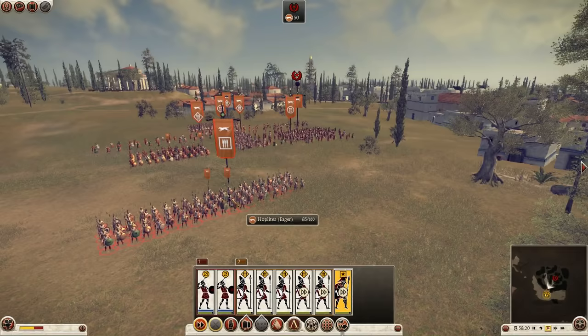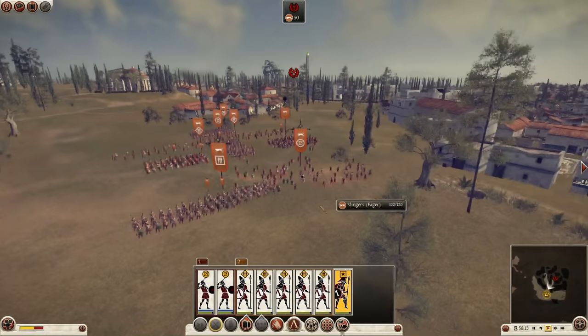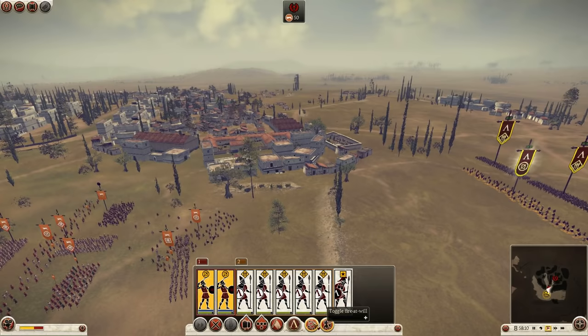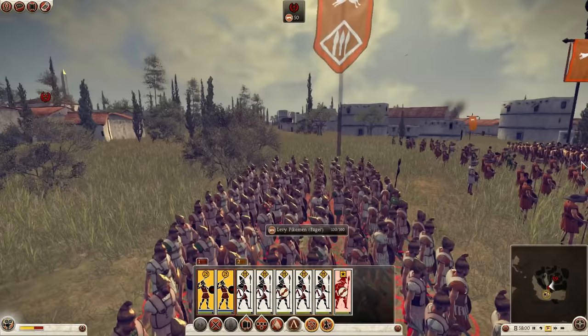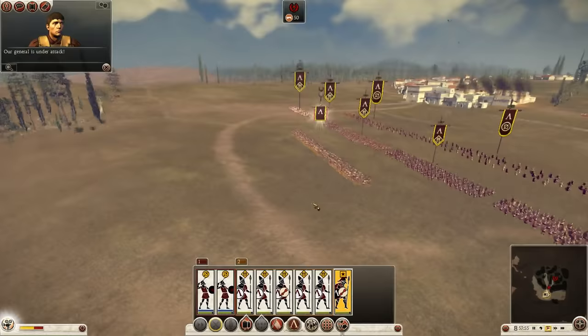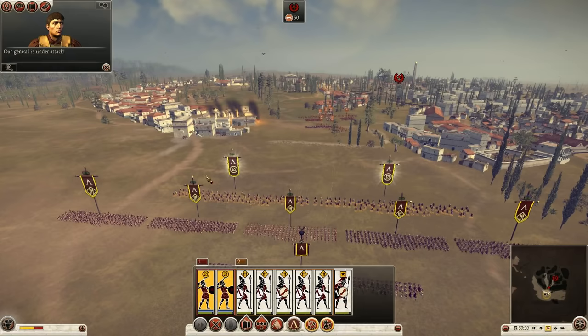Let's see how they're deploying against us - we've got hoplites in front. Looks like they're charging forward with slingers. We're still out of range, but this appears to be the entirety of their force. We're being hit by their slingers - they're actually able to fire this far, so we need to push forward.